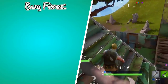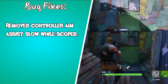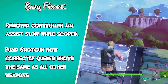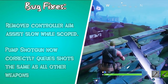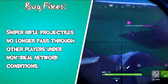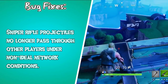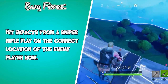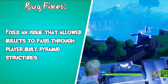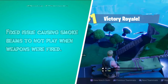Moving on to the bug fixes for the weapons: they removed controller aim assist slow while scoped, which will make it easier to use sniper rifles with a controller. Pump shotgun now correctly cues shots the same as all other weapons, reducing chances of an accidental extra shot being fired. Sniper rifle projectiles no longer pass through other players under non-ideal network conditions — so basically if they're lagging, your sniper rifle should deal damage if it's a hit. Hit impacts from a sniper rifle play on the correct location of the enemy player now. Fixed an issue that allowed bullets to pass through player-built pyramid structures. Fixed an issue causing smoke beams to not play when weapons were fired.